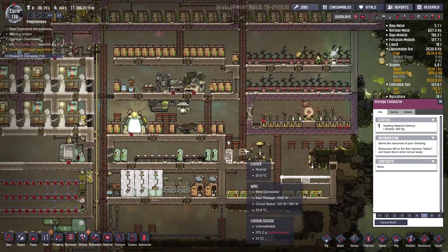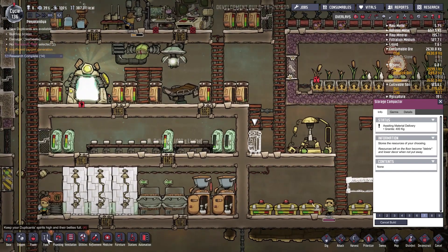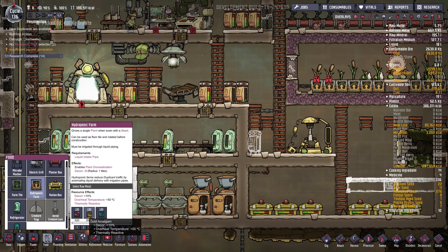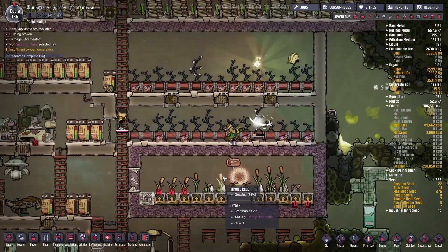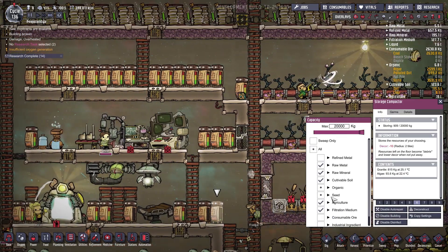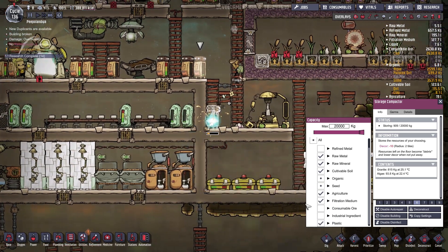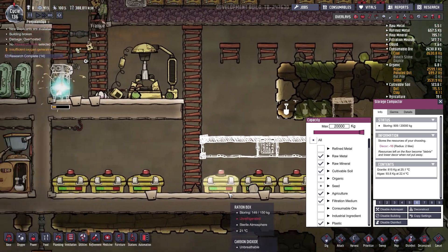Let me add the hydroponics farm over there. Let's go to food — hydroponic farm on priority 7. We're gonna build it from golden algae, that's fine. They're harvesting — beautiful! Mill lice seed. We don't have place for seeds.